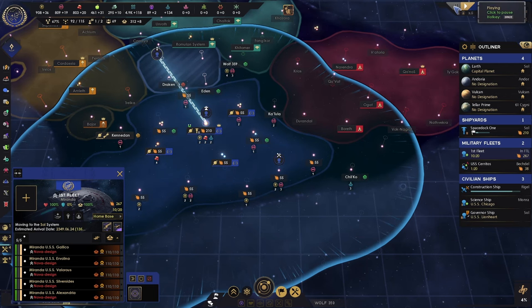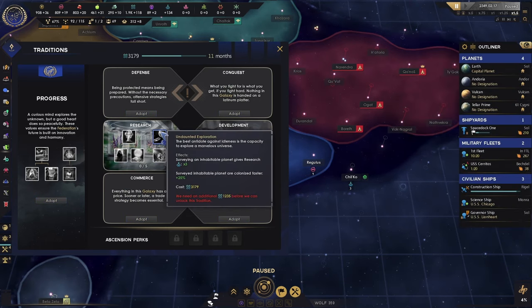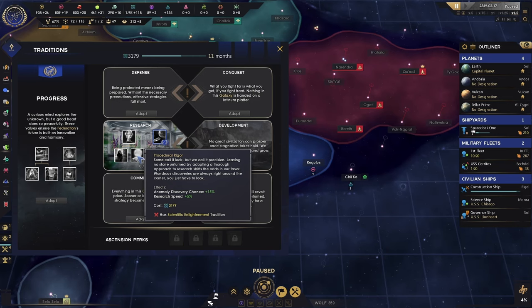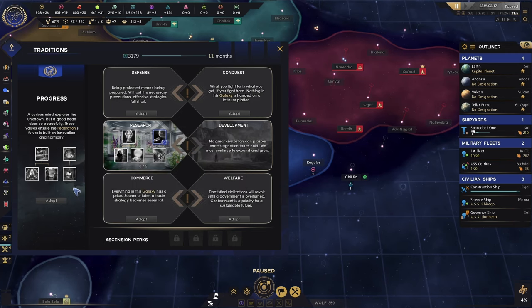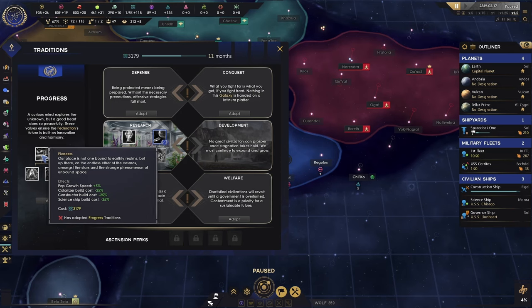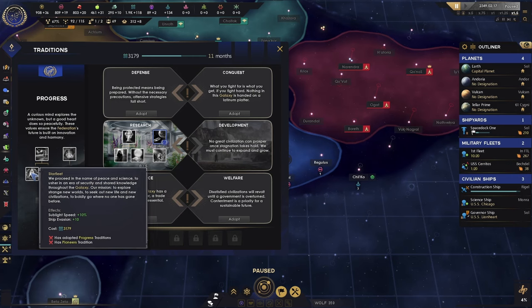We're going to send that ship home — doesn't look like there's anything out there. Every civilization gets their own version of the tradition tree. I'm not sure yet if it's the same for everybody or if each has their own different specialty, but everybody has access to that one.